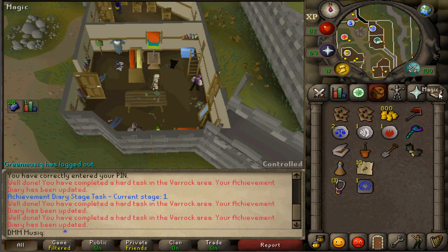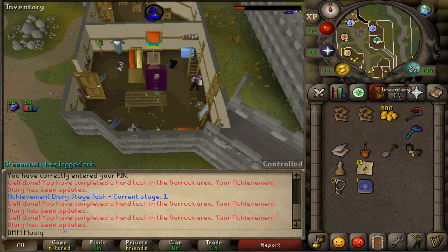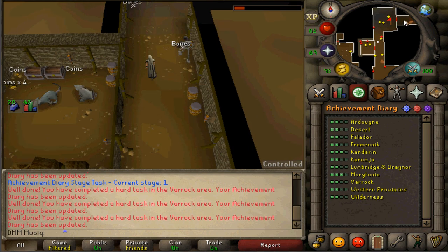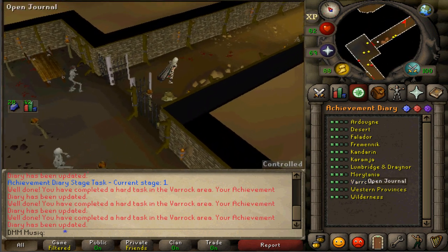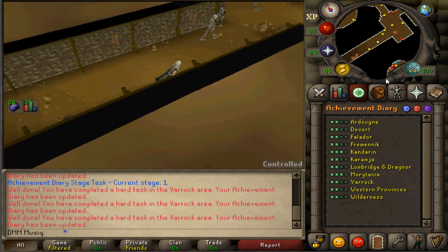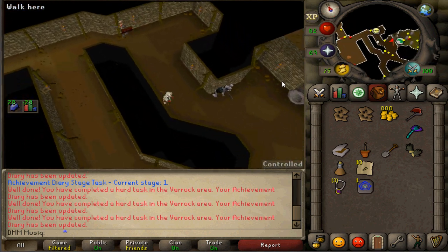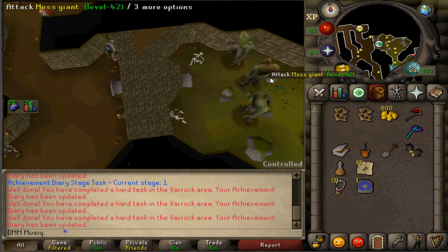Go to your Ancient Spellbook and use the Paddewwa teleport — this gets you to the Edgeville dungeon. Run north and this completes task number five. Next, go to the Vannaka Slayer Master. Just south of him you'll find a shortcut sign. Head to that shortcut, squeeze through the obstacle pipe, and make your way to the Moss Giants — this completes task six. Teleport or run back to Edgeville.